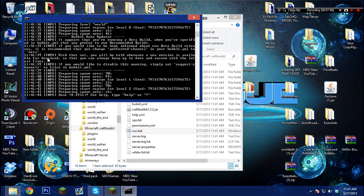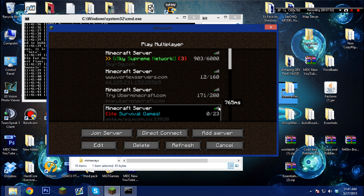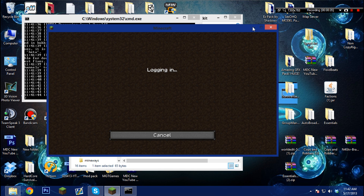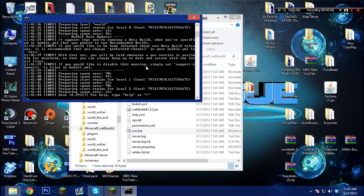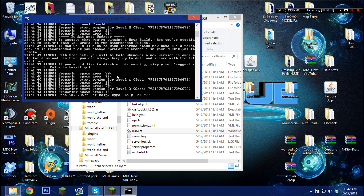If it says something about Java, it's because you need your Java path code. To get that I have no idea, because I'm not an expert at that. If you get a Java path code error or something like that, you basically have to look up another video on how to do that — I'm sorry guys. Let me stop my server.